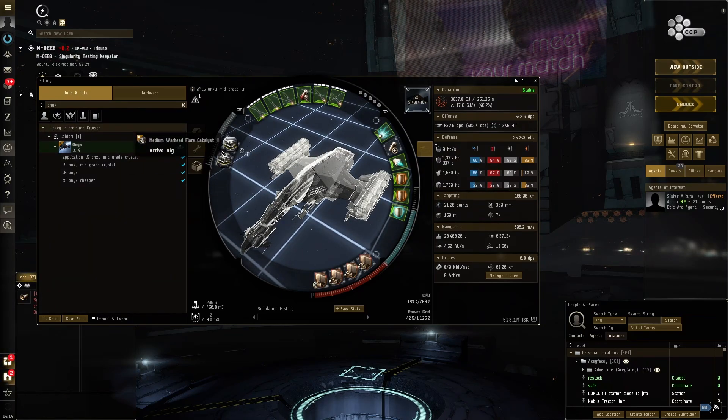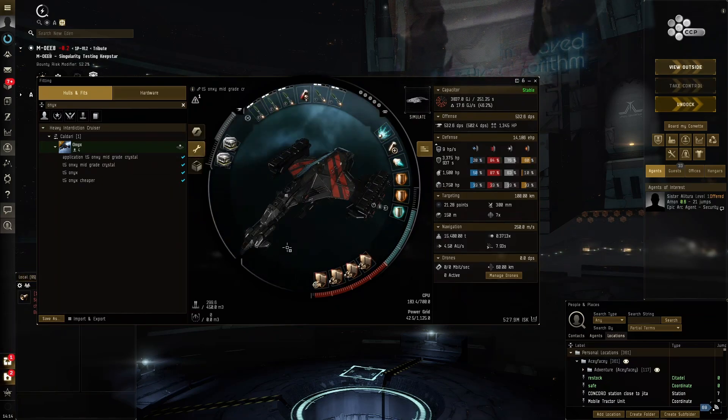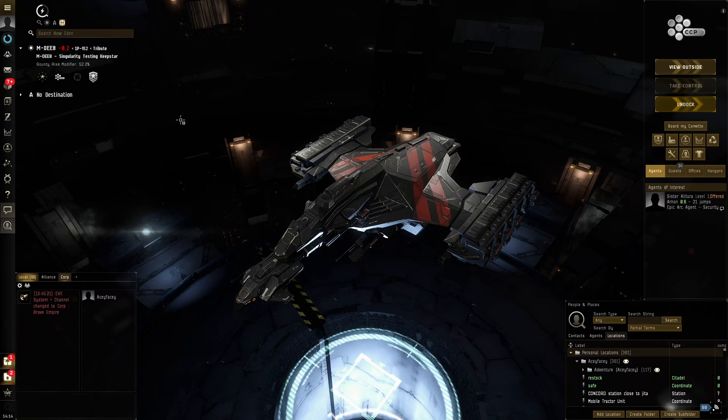I changed the rigs to be a bit more application-friendly. We've got a Flare and Rigor Catalyst. Before I only had one Rigor and a Bay Loading Accelerator. We're going to be doing less damage now, but I feel like the increase in application might be a bit more beneficial for us in the dark side.